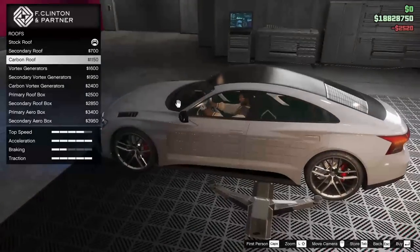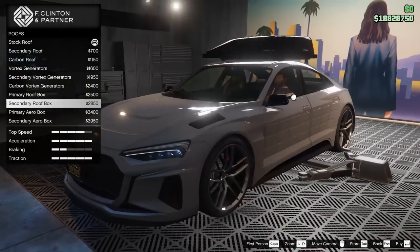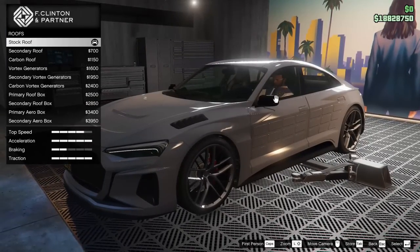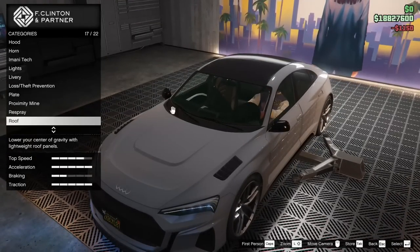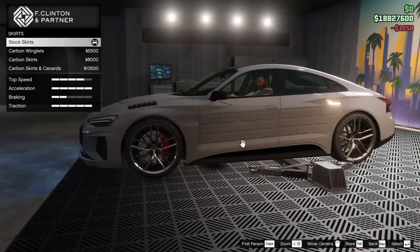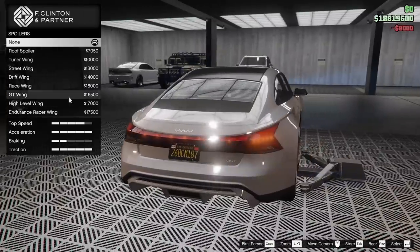For the roof, we can add a carbon roof and we're probably going to go for that. We have the arrow box on top as well — that's an interesting look but I don't think I'm going to go for it. We'll go for the carbon roof for sure, just to lighten it up a little bit. We will go for the carbon skirts on the side of this thing as well.